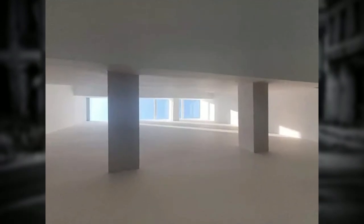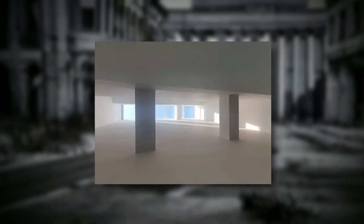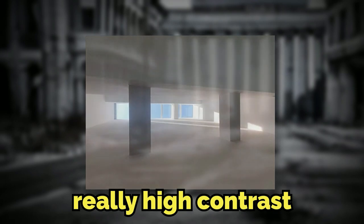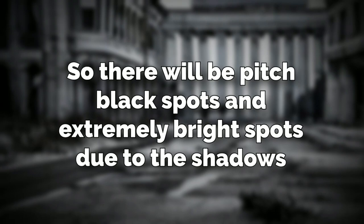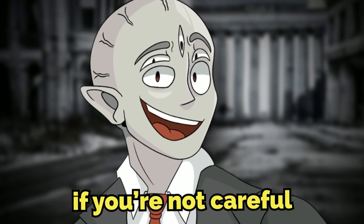Another weird thing that happens in the building is that light comes through the windows in very strange ways. I think it's the white coloring of everything making it reflect strangely. So if you're near a window, the light will cast really weird shadows that give the level very high contrast — pitch black spots and extremely bright spots side by side. Some of those shadows could be dangerous because you might fall, and they can make the buildings hard to navigate if you're not careful.